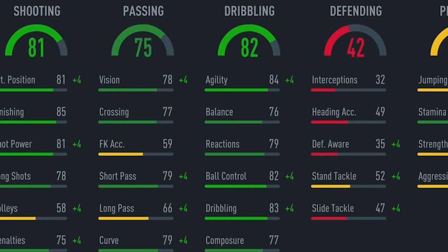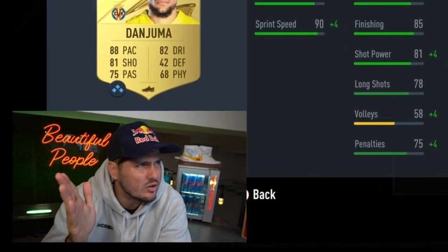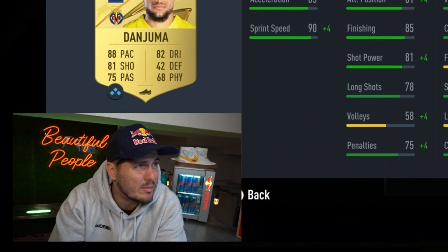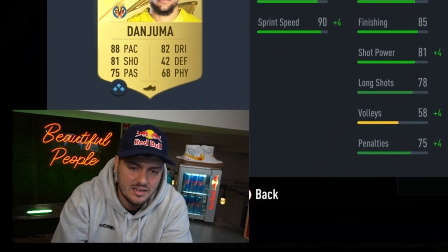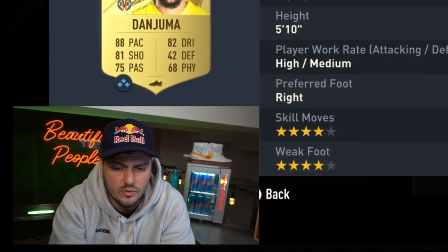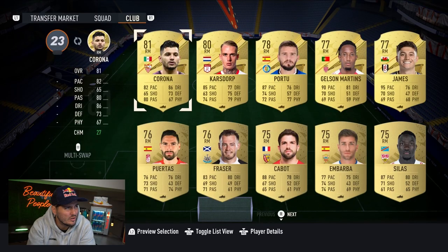Dan Juma might actually end up playing up front. He's always one of those under-the-radar, overpowered, cheap discount guys you can grab off the marketplace, and these stats are going to deliver. Five-star rating, four-star skills, four-star weak foot.